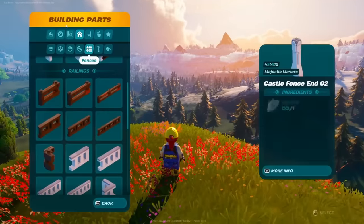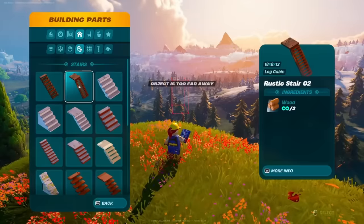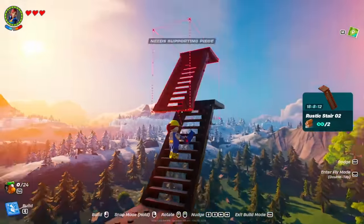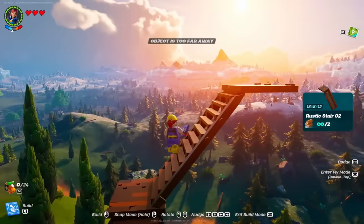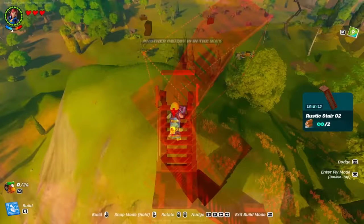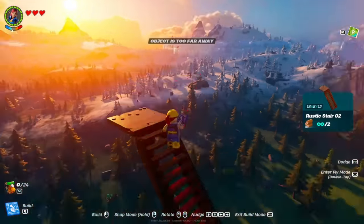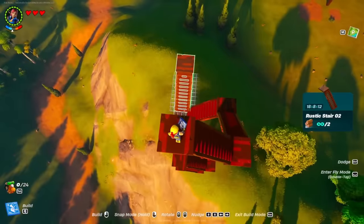So what you guys are going to want to do is first go ahead and get yourself some stairs — you can use whatever one. I would recommend the Rustic Stair 2 as it has got a nice little platform and you can obviously stand on it and then build up. You guys do want to go pretty high, as if you're trying to get from biome to biome you don't want to hit any trees or obstacles. Keep building up until you are past every single obstacle. Obviously if you start on a mountain this will be much easier, as you won't have to build as high and won't need as many mats for this stairwell.